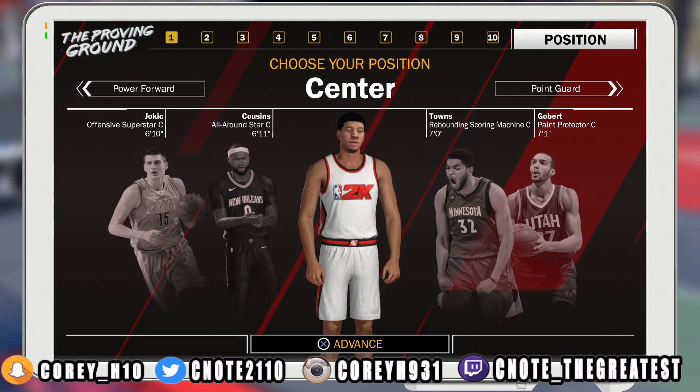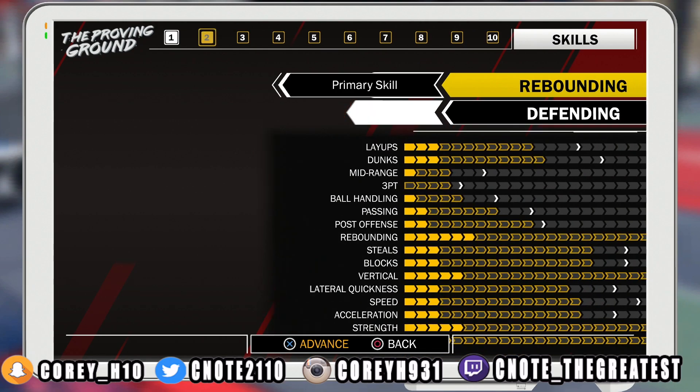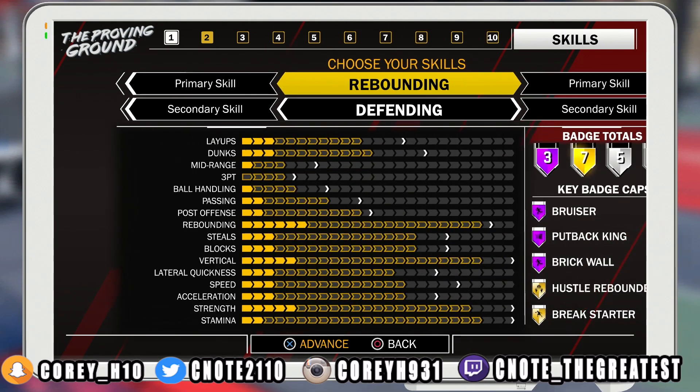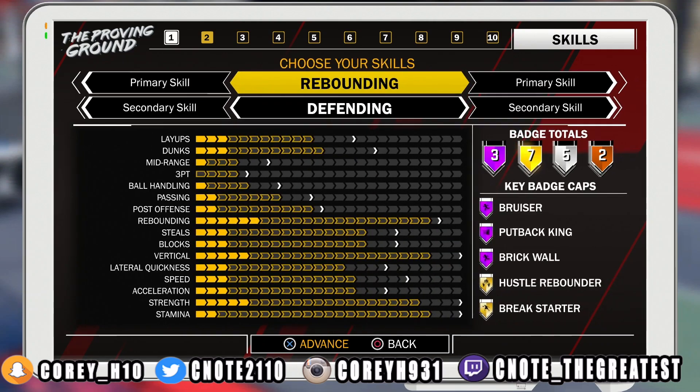The first thing you want to do is make sure we are creating a big man — we're looking at the center position. If y'all want a power forward build, let me know. For primary skill, we want rebounding, and for secondary skill, we're going to be putting defending. Now this is a very cheesy build. For you guys that never had to go against a lockdown defender, you're lucky.